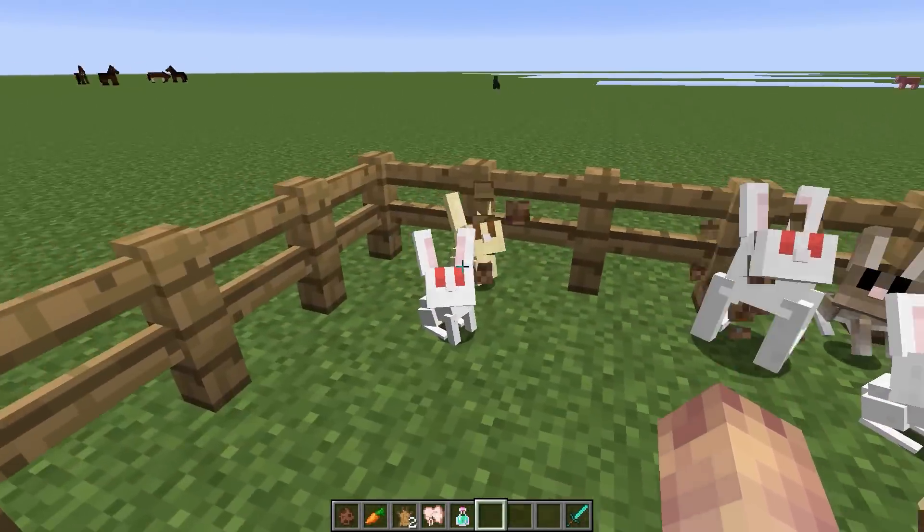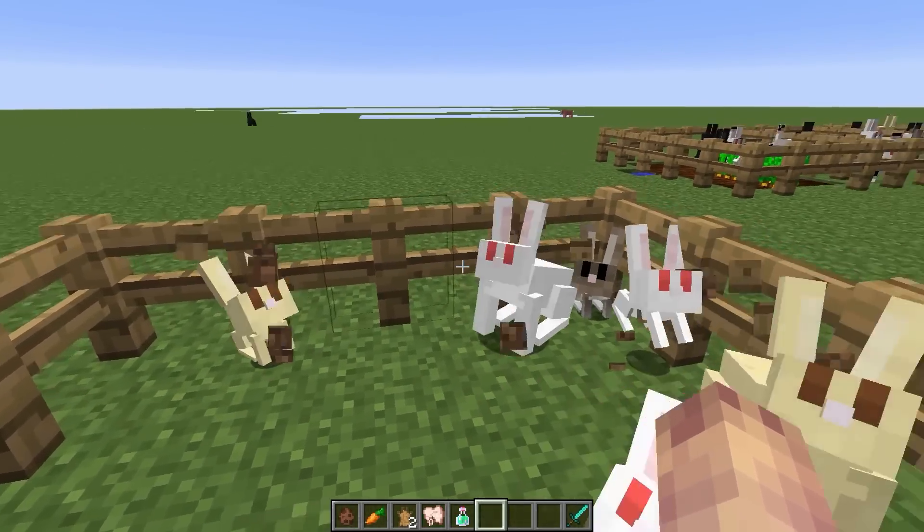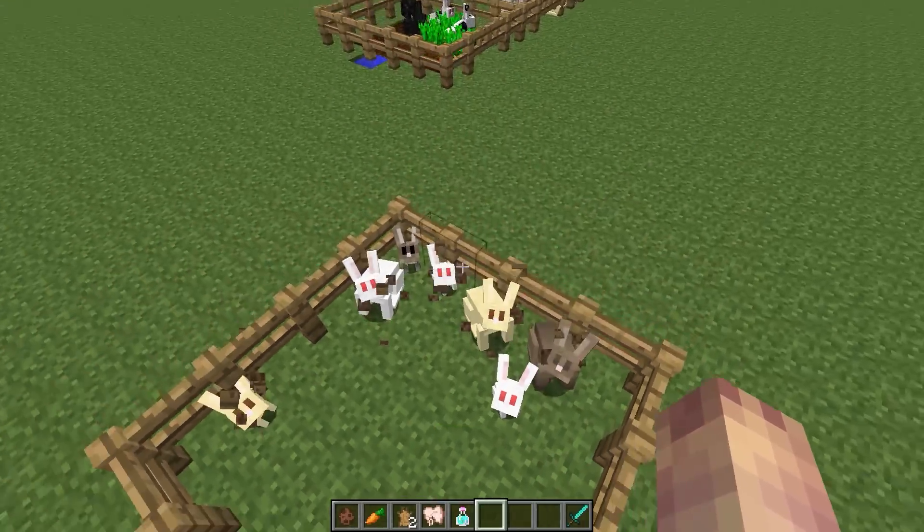Rabbits also come in a baby variation. You can see we have the gold one and the baby gold one — it's basically just a small version of the rabbit, like the baby versions of the other mobs.